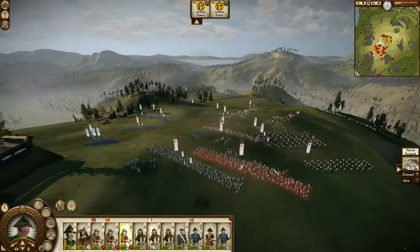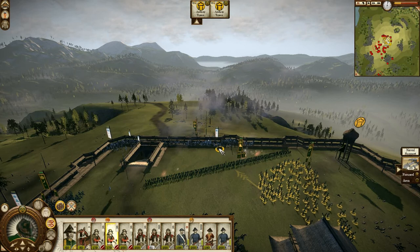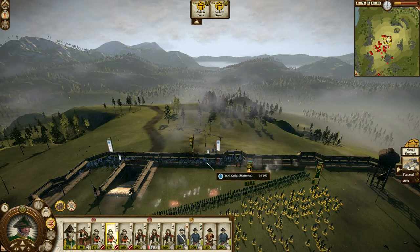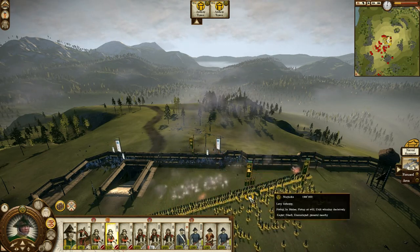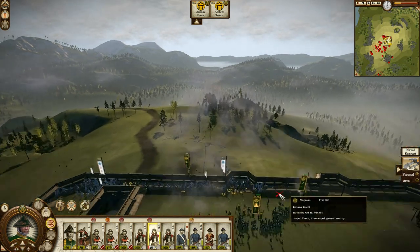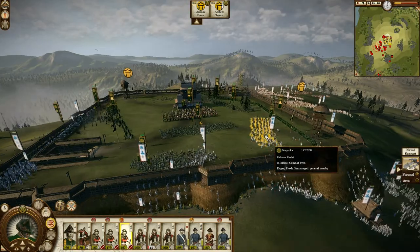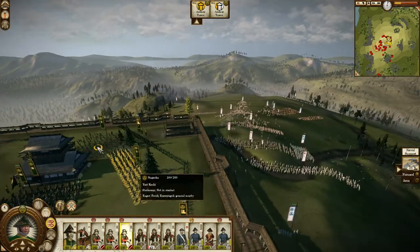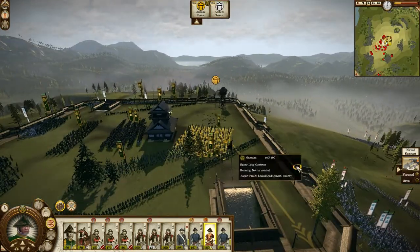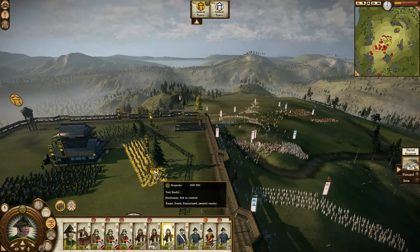I'm saving my naval bombardment for now. I'm going to use it on this little blob when he decides to start climbing. That Yarkachi is done. There we go — we have infantry attacking my Katana Kachi; for some reason he thought that was a great idea. I want my spare levy to hold this wall right here, because hopefully he'll attack them — climb up and try to kill them all. That old mistake. That would be fun.